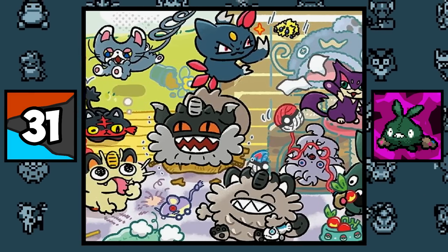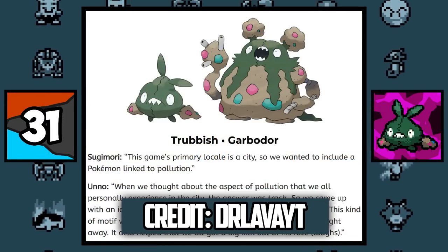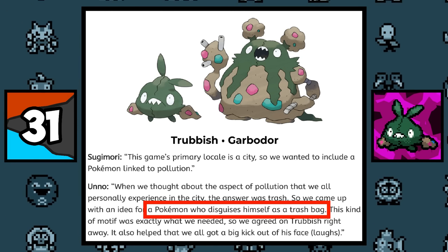A line of Pokemon merchandise that featured only cat Pokemon also featured a Trubbish, which might confirm that Trubbish is actually a cat Pokemon. There's even an interview with Sugimori and Unno where they talk about how Trubbish is a Pokemon that disguises itself as a trash bag. So Trubbish is a cat — confirmed.